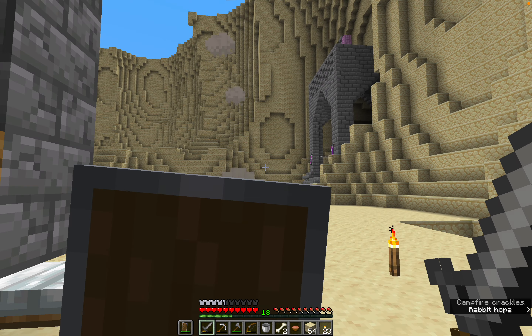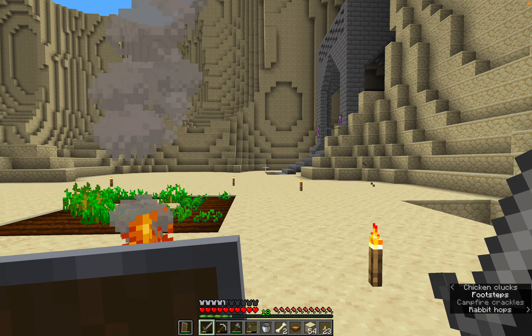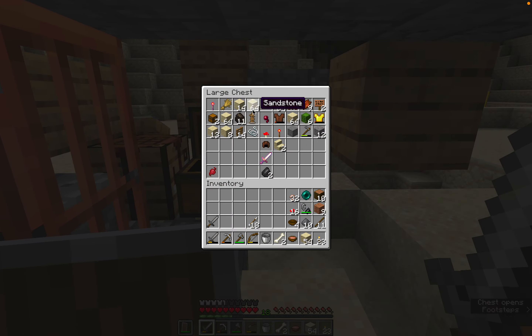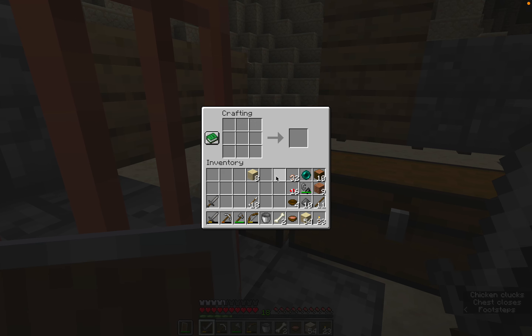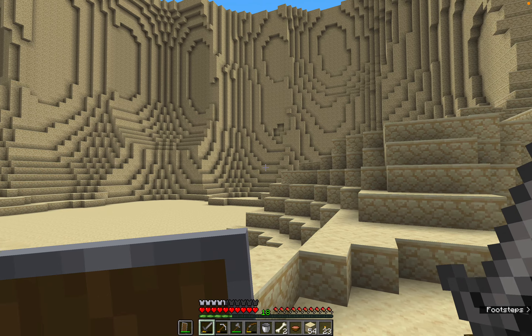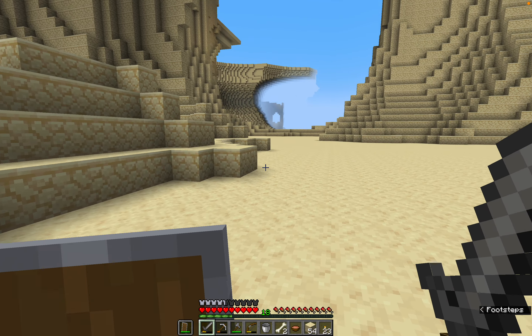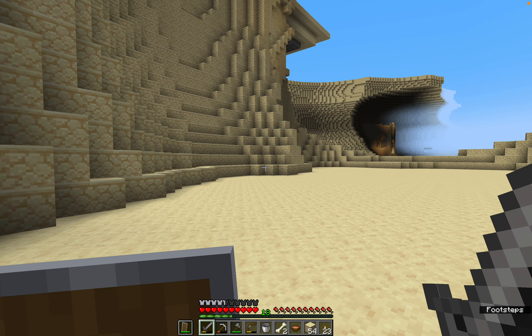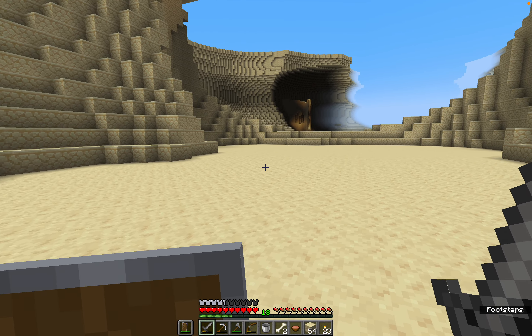I also made a shield, which is super good for fighting skeletons. I made a flint and steel for TNT - that's what I was planning on doing. I use iron to make a shield, which is really good against skeletons - I totally forgot we can make shields. The flint is kind of wasted because I can use redstone torches that we found in a dungeon.